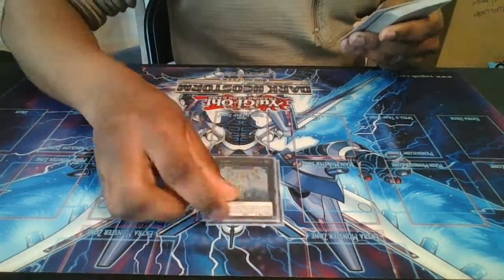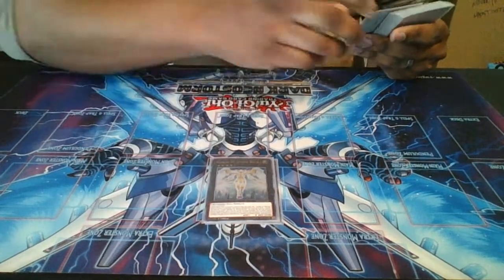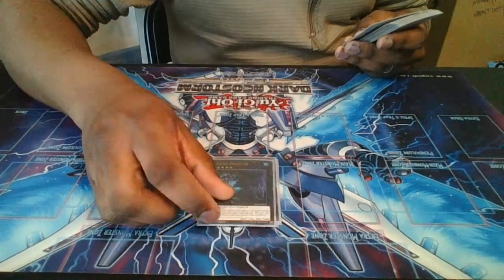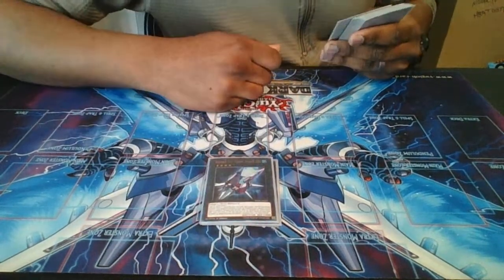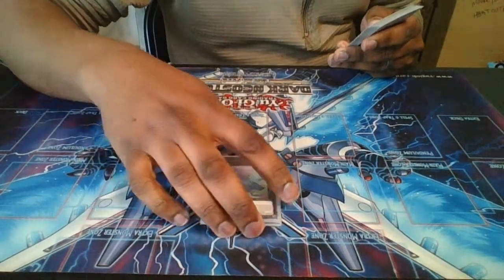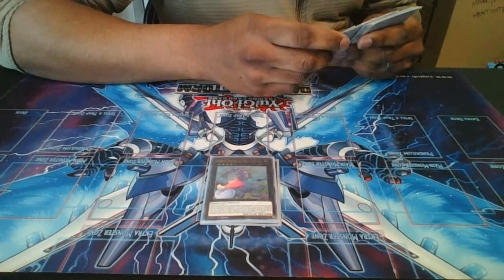Of course you know the Double or Nothing package — Utopia Double for OTKs and Utopia for OTK plays. Also got Abyss Dweller for graveyard decks. I play one Number 101: Silent Honor ARK just to get rid of those cards that can't be destroyed by battle or card effects. And of course I play Borrelsword — wait, I play Baguska to stun your opponent out. It's a perfect XYZ stun card.